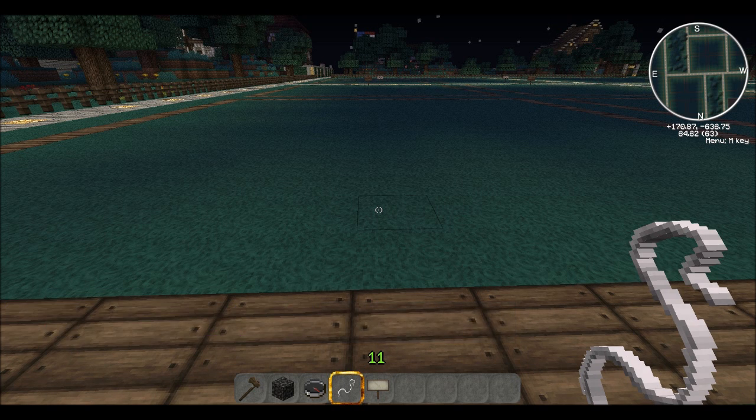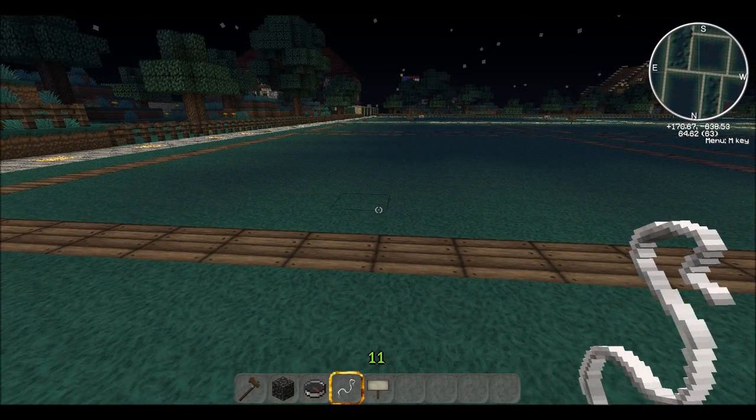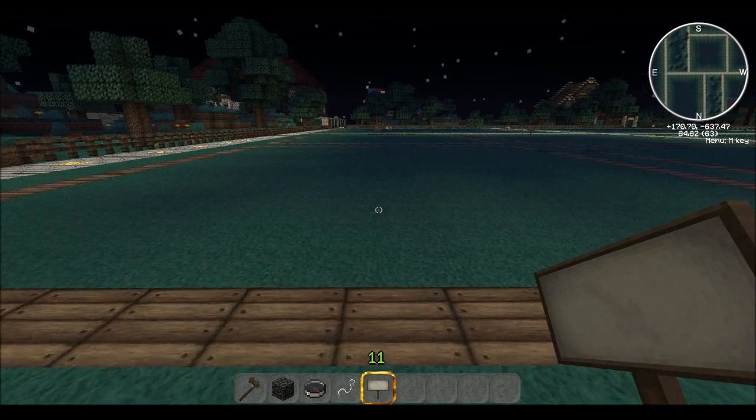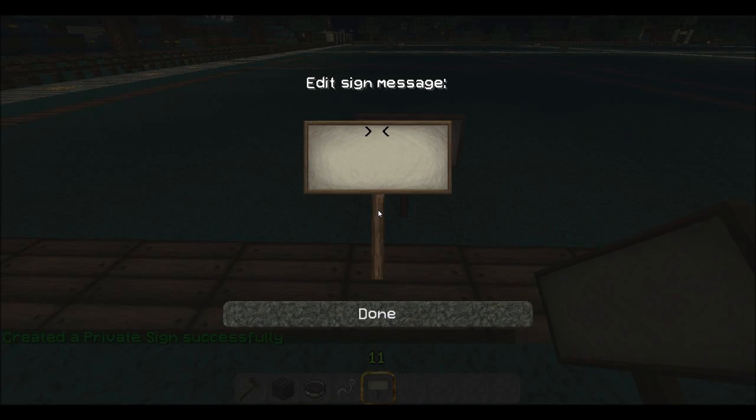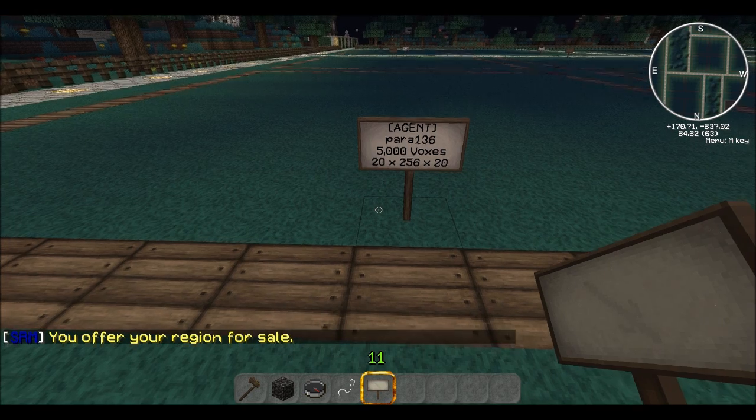Now take your sign, place it down. Line one: brackets, Agent — I capitalize just how I am. Line two: your region name, para136 or whatever you named your region. Line three: the price — I sell mine for $5,000. If you have an account of some sort, put it on the fourth line; if not, just leave it blank. And there you go — the agent sign is set up.